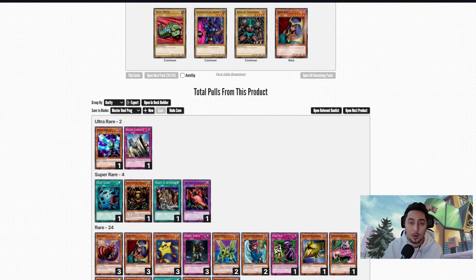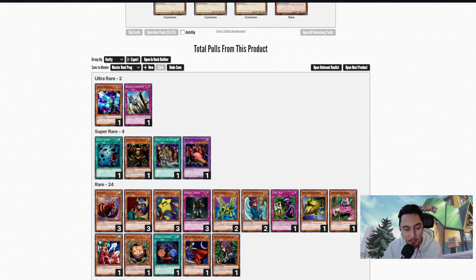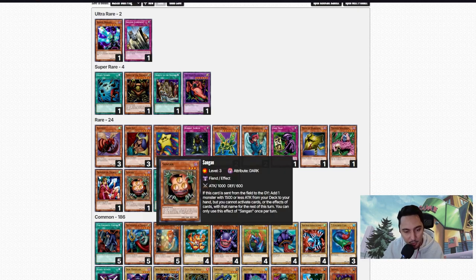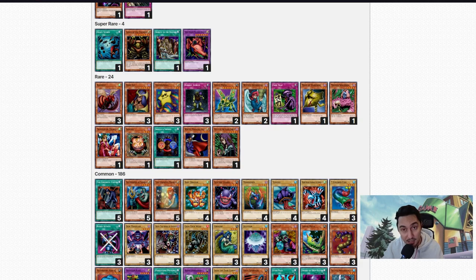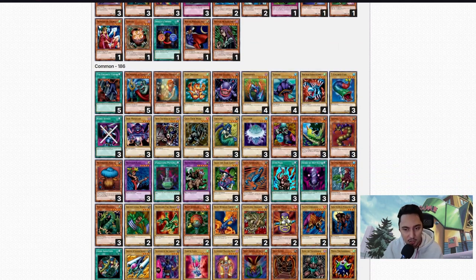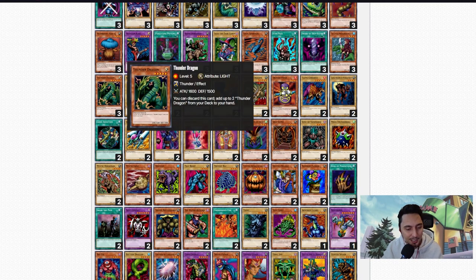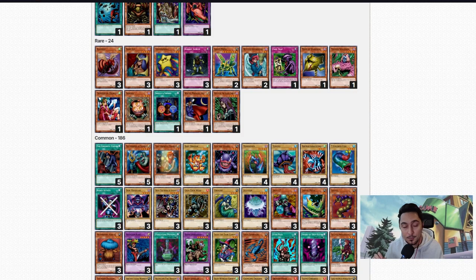So our pulls today: Barrel Dragon and Solemn Judgment at ultra rare, Heavy Storm and Tribute to the Doom as super rares — those are going in the deck no matter what. Great Moth is a maybe, Sangan for floating, Shield and Sword, Princess of Suguri. Common cards: a full set of Seven Colored Fish is very good, two Jirai Gumo — not a full set but that's fine. A set of Thunder Dragons but no Polymerization — we'll have to see if we can get that from a previous pack.